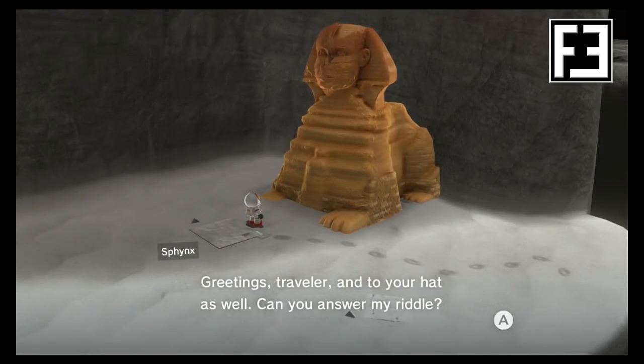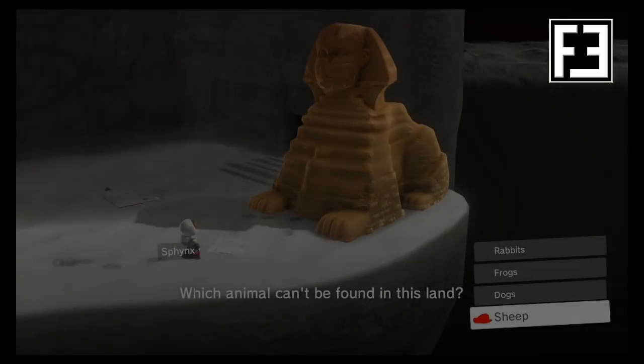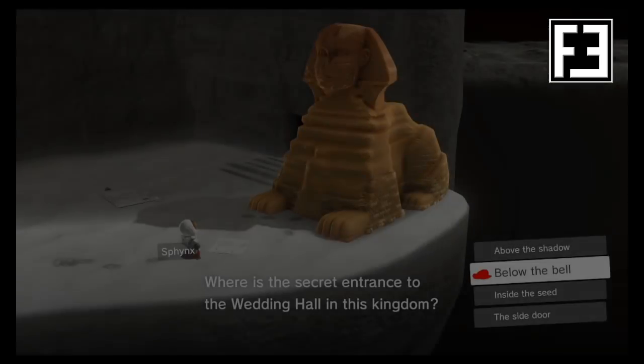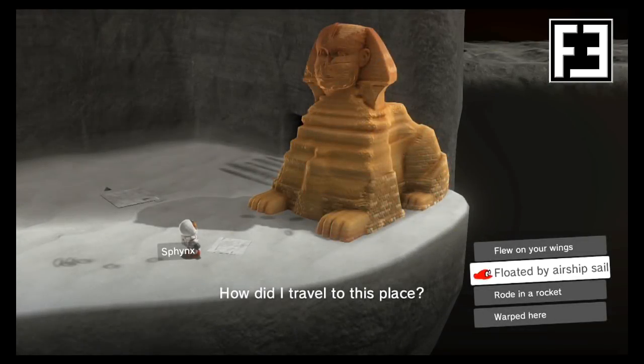Now give him the following answers: Rocket Flower, Power, Sheep, Moon, Below the Bell, and Floated by Airship Sail.